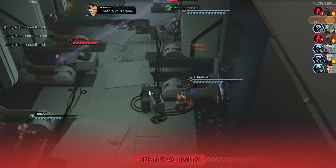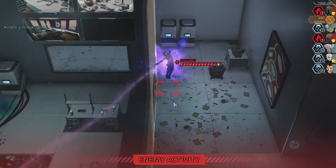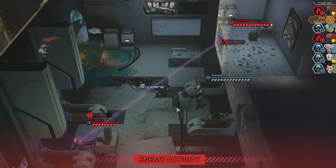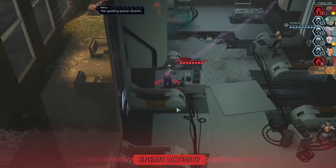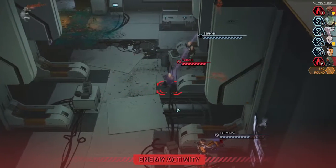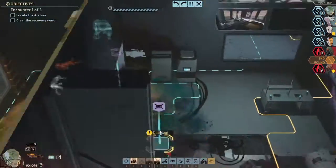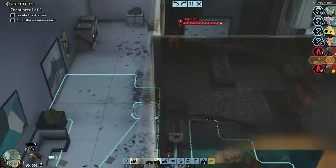Okay! And then there were two. Fortunately, one of them is powerful and the other one is linked to her. Her guiding power directs — in her head, there burns the light. So she's a powerful sectoid, is what I'm hearing, then.